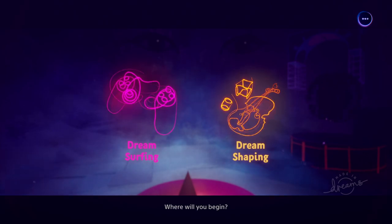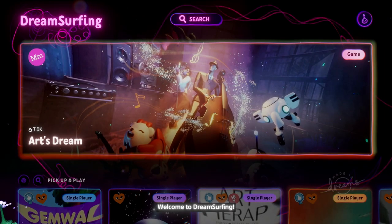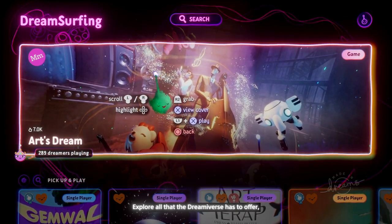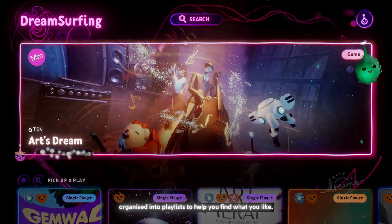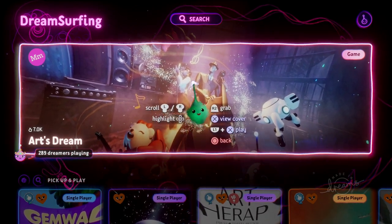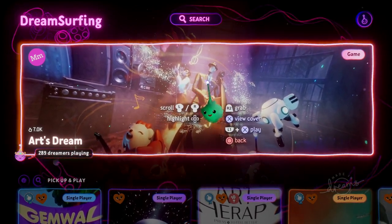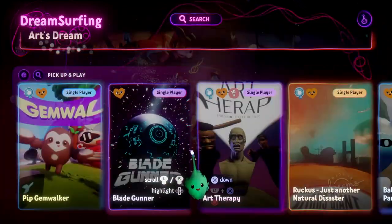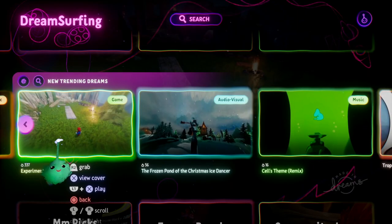And that's essentially how you get started in Dreams. You then get to choose between Dream Surfing and Dream Shaping. I'm going to cover Dream Surfing first because it's a way to dive straight into playing other people's games. For example, there's Art's Dream, which is like the official sanctioned game within the game itself, and there's a whole load of others.